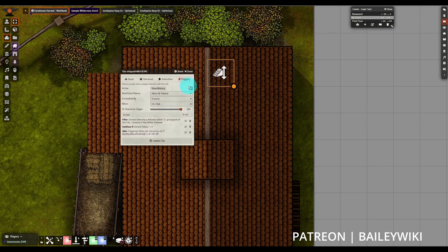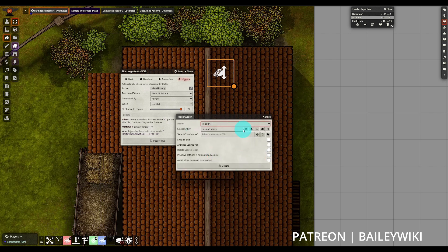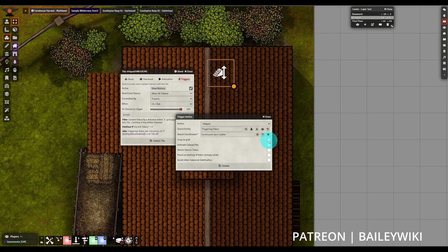This still isn't putting us on the catwalk, so we want to shift the token's position as well. I'm going to add in a teleport action using the triggering token, select the location using the actual tile rather than coordinates — this keeps it robust. Using Tagger here will preserve the specific tile link even if we put this into a compendium and pull it back out later.